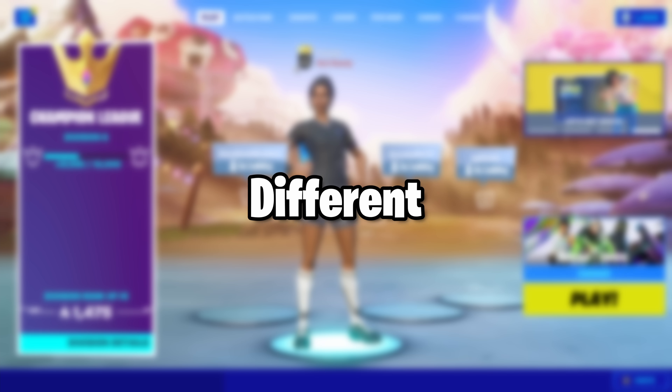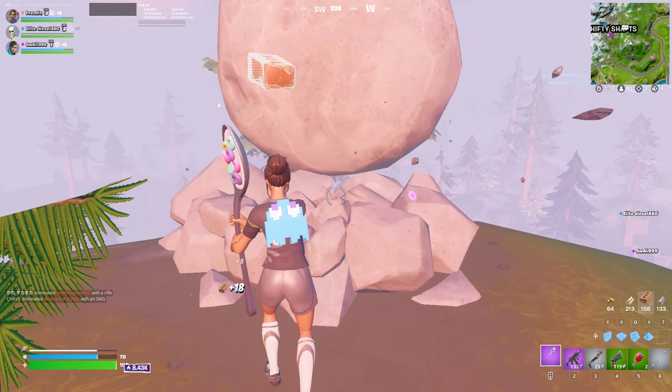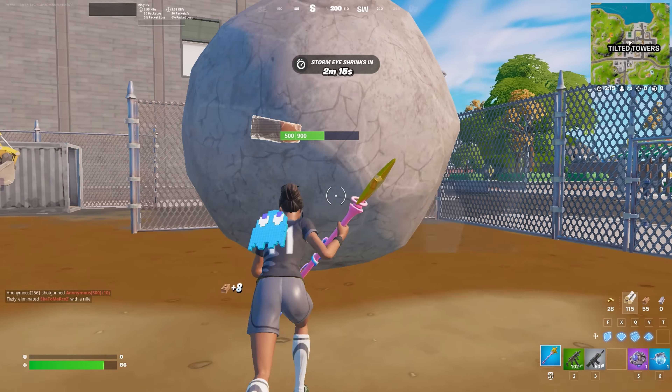Now there are boulders in the game and you can use them in different ways. This is what a boulder is. To use it, you just break the bottom rods and it'll go the direction where you broke it. You can use the boulder to break builds by smacking it with your pickaxe in the direction you want it to go.